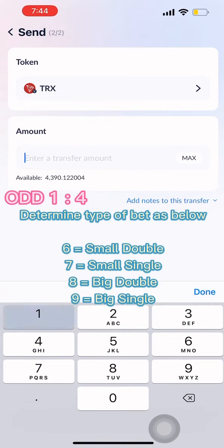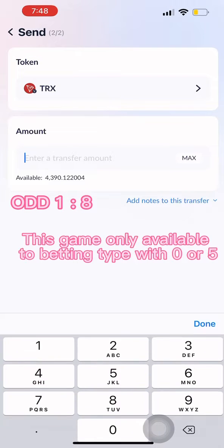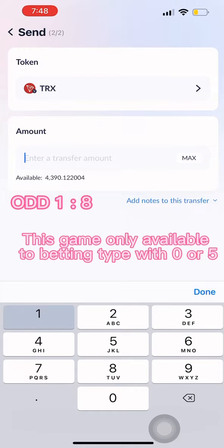Additional bet types: 6 is betting small double, 7 is betting small single, 8 is betting big double, 9 is betting big single. Note: this game only has 2 betting types available — 0 or 5.